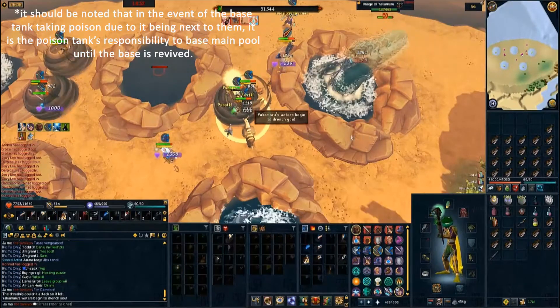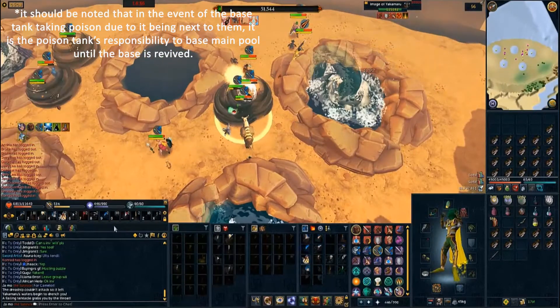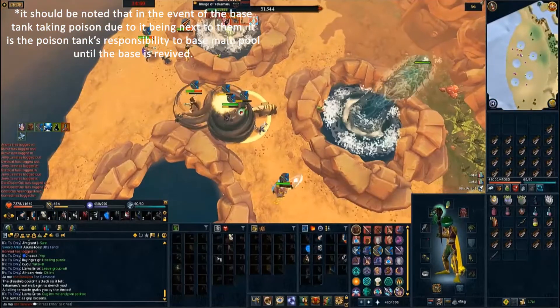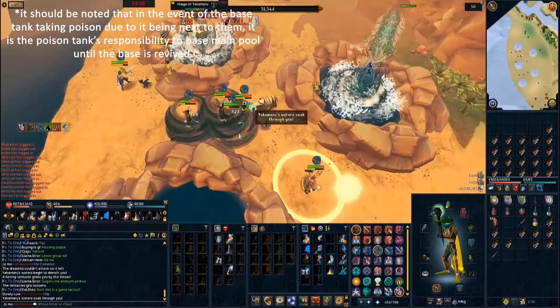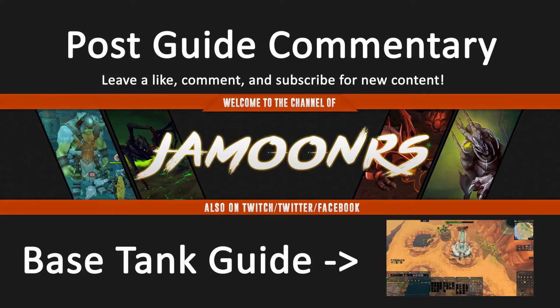If you're learning Yakimaru, it's absolutely a great idea to poison tank or CPR, because you're a lot more likely to get into a team, because people think you know what you're doing — where in actuality, you just kind of sit there and do the boss and really just do simple things.